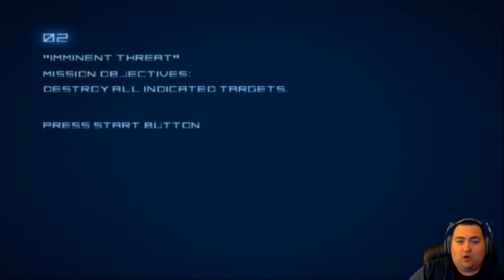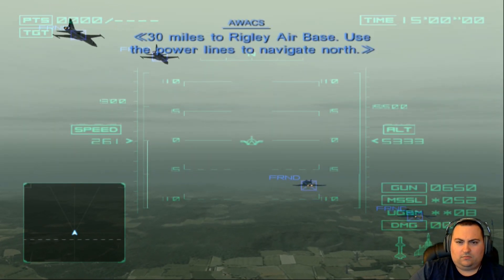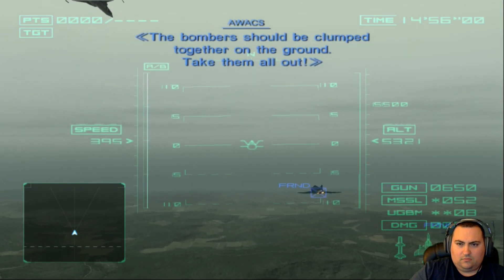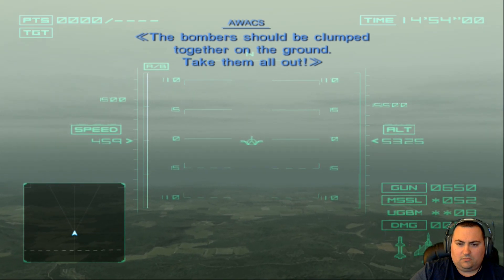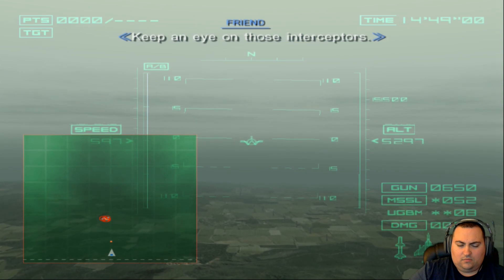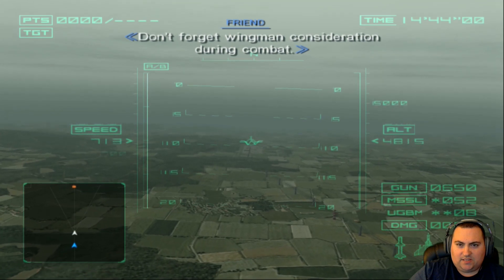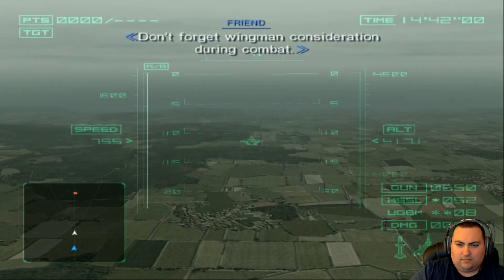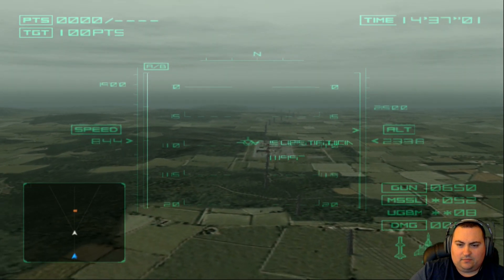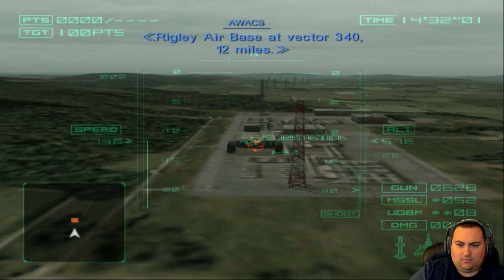Imminent Threat — mission objective: destroy all indicated targets. Here we go. There's going to be one ground target in between us and the base. Wingman consideration during combat. Substation — take it out for some points. Wrigley Air Base, hit vector 3-4-0, 12 miles.